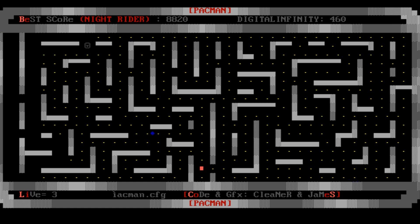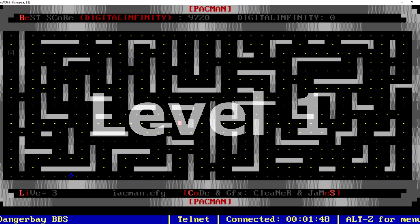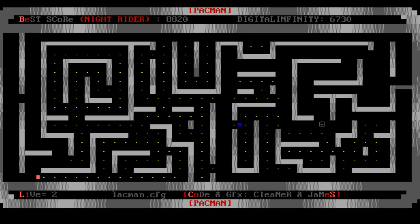Each dot you munch gets you 10 points. There are blue bonuses that randomly flash around the board that give you, from what I can tell, 100 to 500 points. There are only two levels in this game, as you can see here as I rock back and forth between them. They are similar in design but level 2 has more areas boxed in.